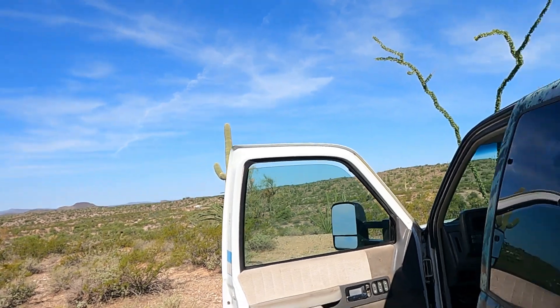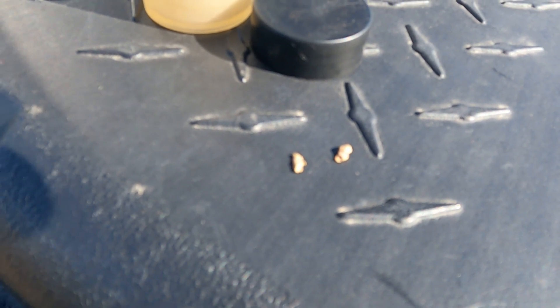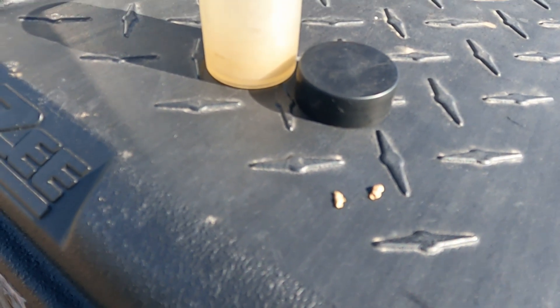Another hunt in the books. Nothing big today — these are the smallest ones I've gotten in several days. But there they are: two cute little San Domingo nuggets, which is better than no San Domingo nuggets. Dug a lot of trash again today, but I seldom get skunked with this machine — I really like that. Reminds me of the old days. If you like these videos and want to learn how to find gold, like, subscribe, ring that bell, and I'll keep sharing and helping others find this beautiful gold out here in the Arizona desert.